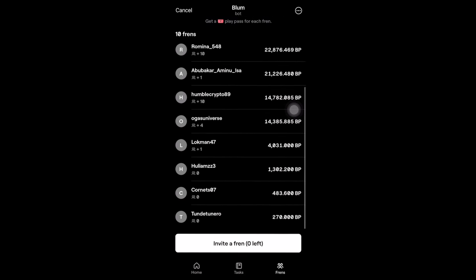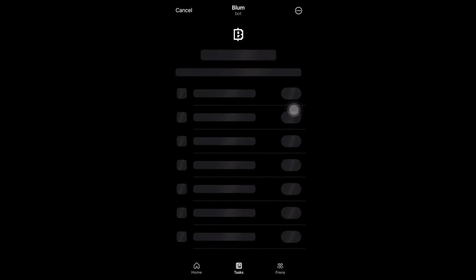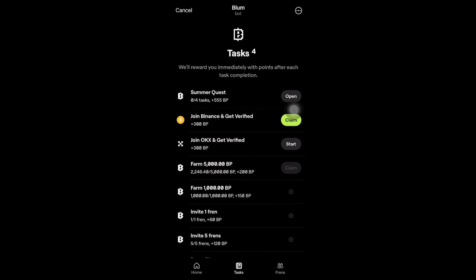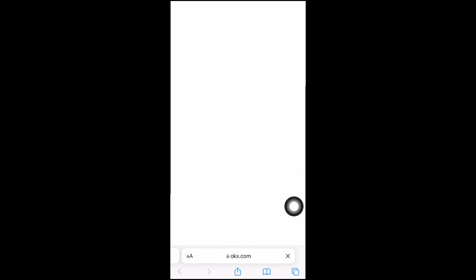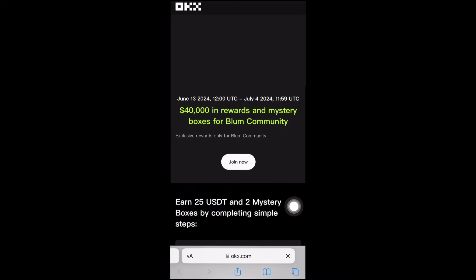Right here in the tasks, there's a new task where you need to register on Binance — I told you guys this is backed by Binance. You also need to register on OKX and get verified. Once you're done, click on confirm and you'll get some Bloom points for doing that. You can see I just got some Bloom points right now. You also need to complete the OKX task — just complete the registration and you'll be able to earn some Bloom points.